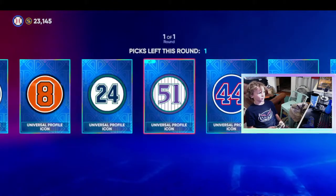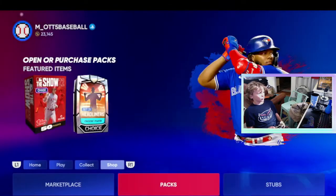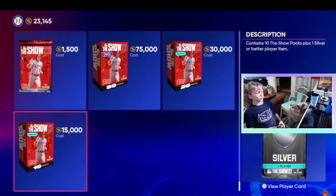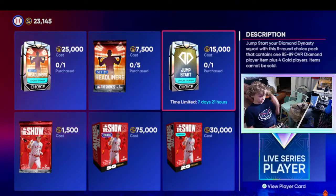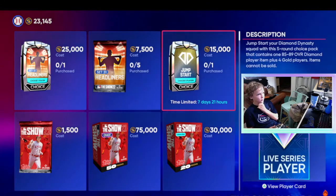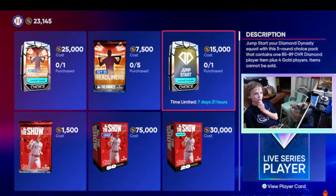Oh, we got a pack here. Let's look at the pack shop. The 50 bundles — they had the chase sets. The Jumpstart — I may actually rip that in this video, guys. You get a live series diamond. Jumpstart your Diamond Dynasty squad with a five-round choice pack that contains one 85 to 89 player item plus gold. Items cannot be sold. We're going to actually rip this and see what we can get.